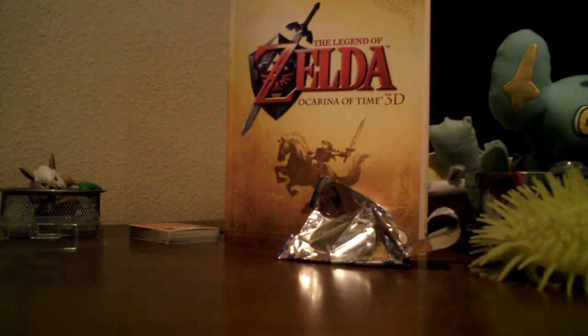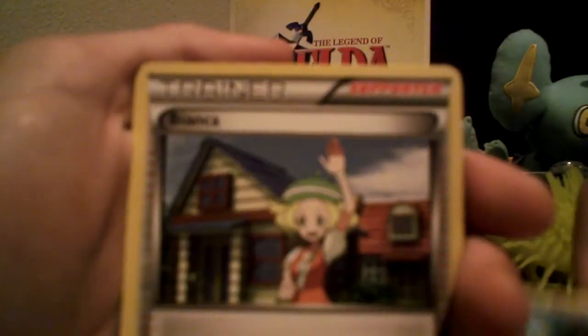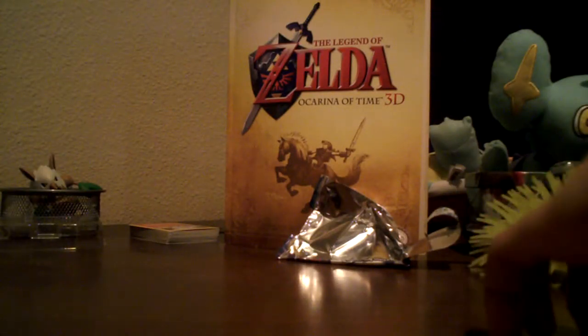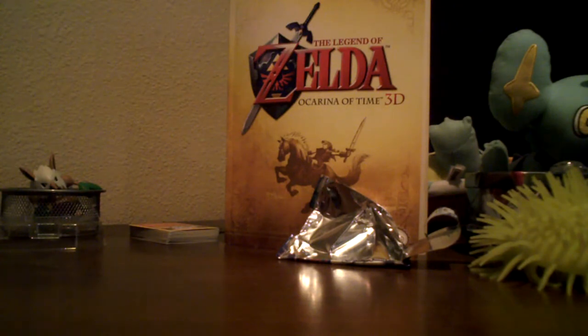Anyways, we are on to the Kyurem pack. If we get a full art, I'll be happy with this, but it's not as good as the Zekrom box, which was freaking epic. There we go — that one opened perfectly. Sandile, Petilil, Joltik, Gothita, Woobat, Whirlipede, Bianca — finally got a Bianca! Max Potion, a Basculin, and a Gothorita. Not the holo, but still pretty good. Mental Smack: flip a coin — if heads, the defending Pokemon is now confused; if tails, discard an energy attached to the defending Pokemon. Still pretty good, but not as good as the other pulls.